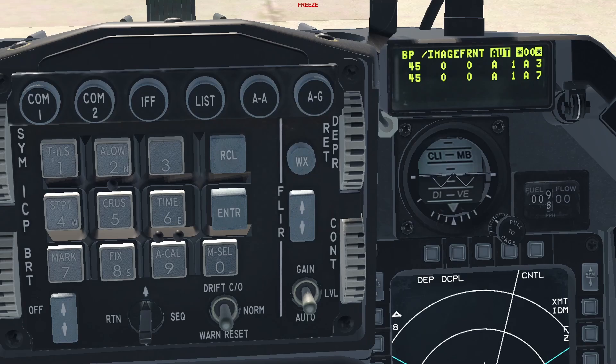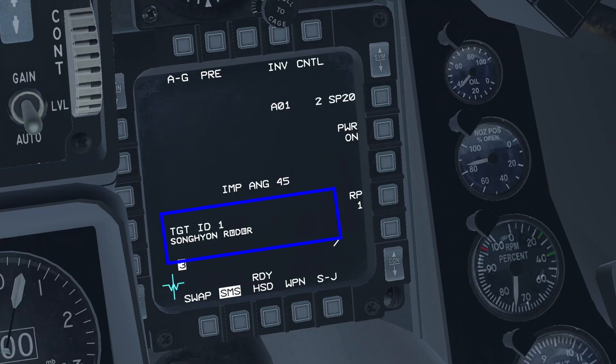The Weapon Target ID is tied to whatever number you assign to a target on the 2D map. Using your ICP, dobber down and place your cursor on this field, then input the Target ID number. For example, Target number 1 will be assigned to the weapon on Station 3. Dobber down again and assign another target to the weapon on Station 7. After doing this, on the SMS page, when you select the respective station, the Target ID number and description will be shown.